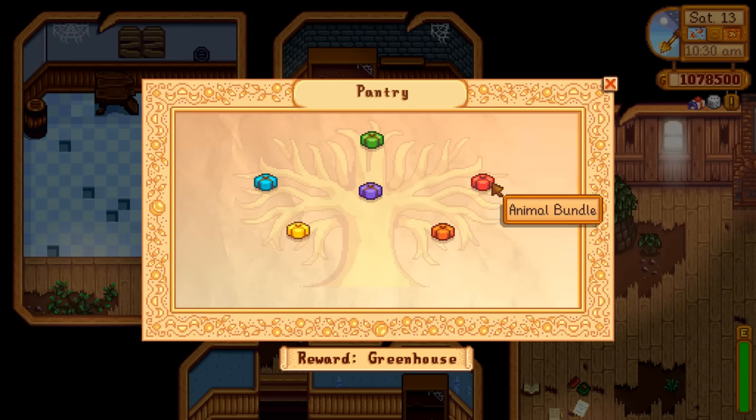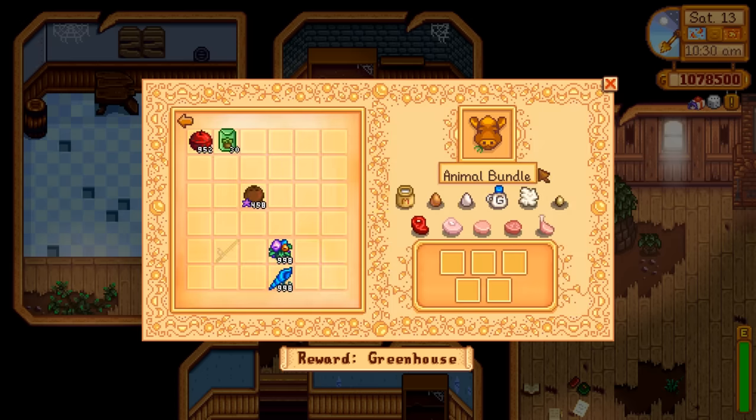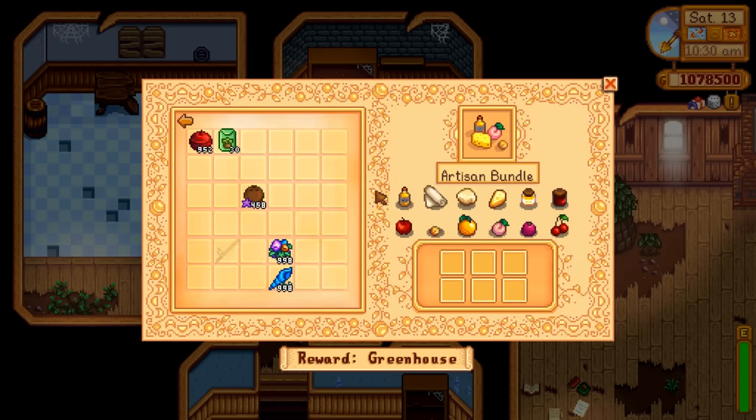Then we get into some of the more difficult ones — the animal bundle. Ignore the ones on the bottom; that's for a butcher mod. Get a coop for a duck — it will give you a duck egg. Get a chicken — it will give you eggs, large eggs eventually. Then build the barn: you get a cow for milk, eventually large milk, and same thing with a goat for large goat milk. All you need is five of those items. As long as you get the animals, they will produce those at some point.